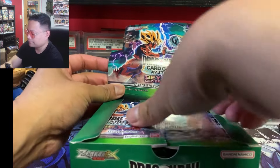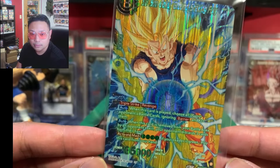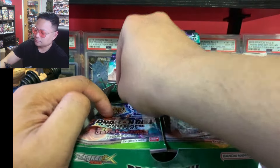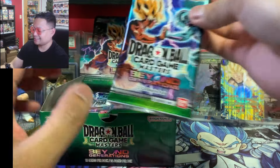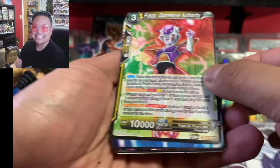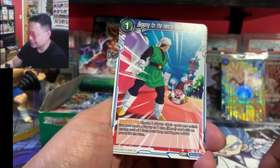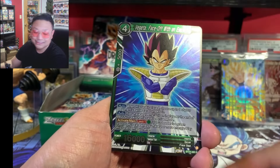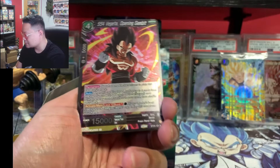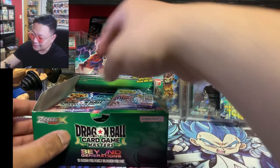We got Son Goku Ground Shaking Fury SPR as our box topper — pretty cool, pretty nice. We'll keep it in the box for a better look. All right, let's get right into it. Come on! How's everybody doing? Vegeta and another Vegeta — that happened before where Vegeta evolved in the same pack.